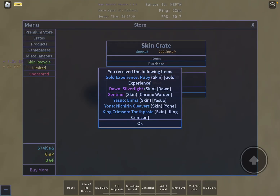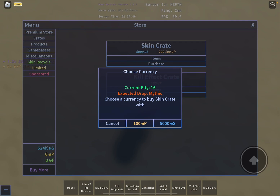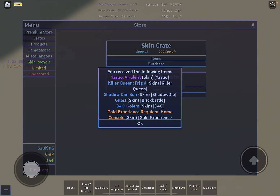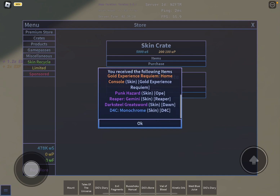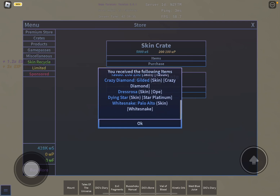Now let's buy another multi — two epics, three epics, told you, epic, nice one. Let's buy another one — no more. Let's buy another one — oh, legendary skins, let's go, good crate. Let's buy another one.